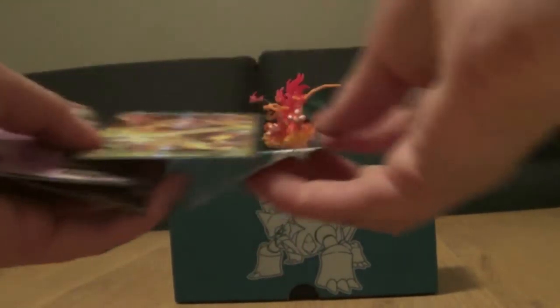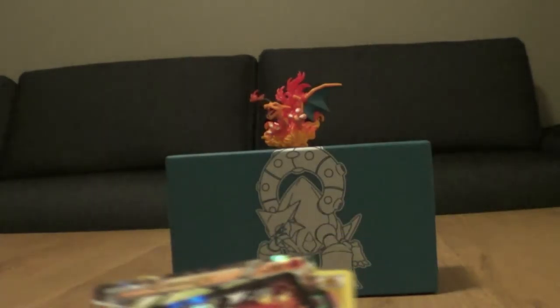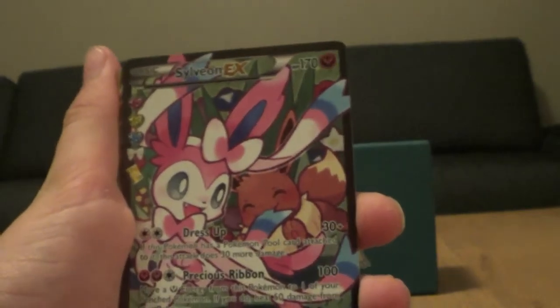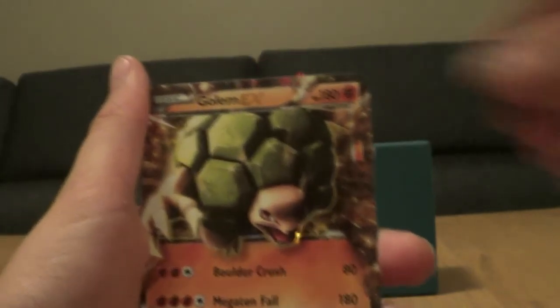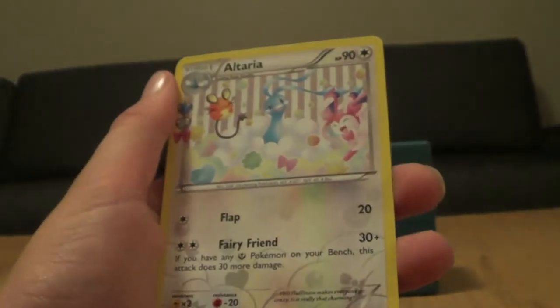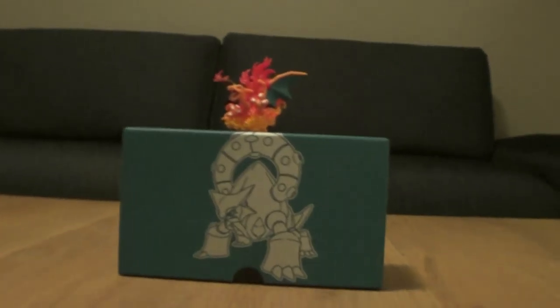So let's wrap up. This is what we got. So to wrap up the set, we got Charizard EX Full Art, Sylveon EX Full Art, Meowstic EX, Golurk EX, another Golurk EX, Electric Energy, Swirlix Radiant Collection, Rapidash hollow, Altaria Radiant Collection, and Jirachi Radiant Collection. In my opinion guys, everyone should go get this box. This is absolutely the best.